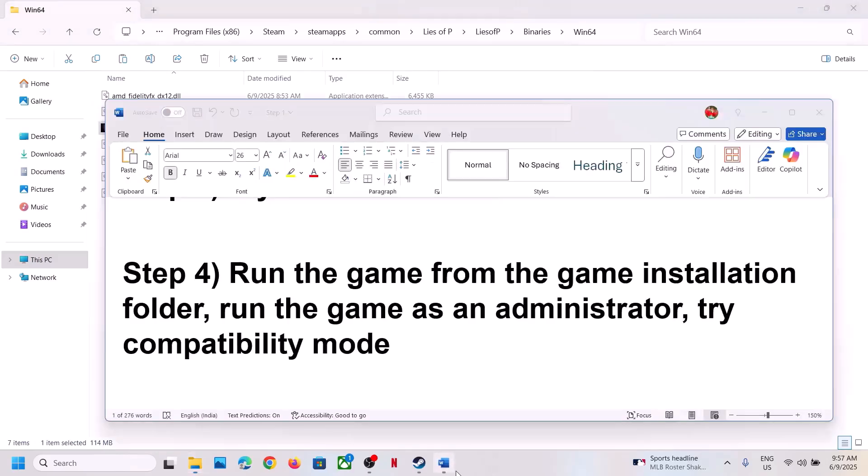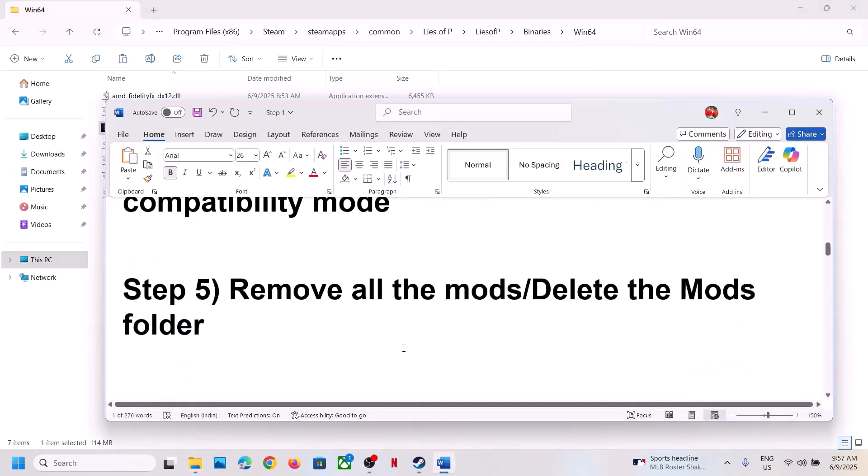If you've tried all these compatibility options and it's still not working, uncheck all those boxes, hit Apply, click OK, and then follow the next step.